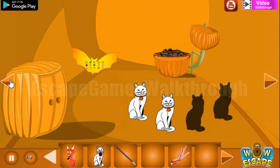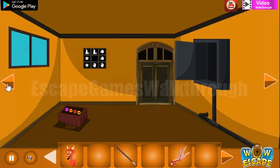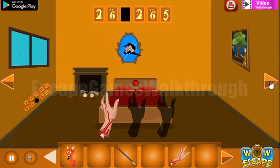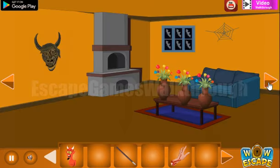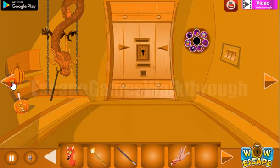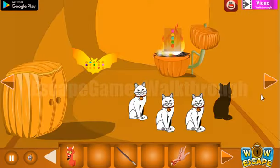Let's go here — we have this match hidden somewhere. Here it is, let's take it and light it. Now we can light the fire here on these coals. So we've got the hint with the five colors: pink, yellow, blue, green, red.